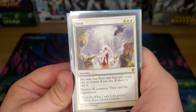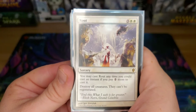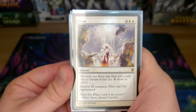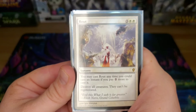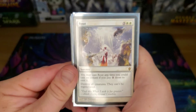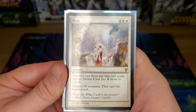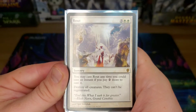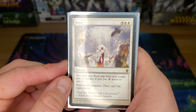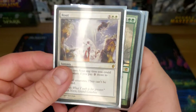Rout — destroy all creatures, they can't be regenerated. This one's great because it's an instant. If you have the mana, you can let somebody waste their entire combo, make as many tokens as they can, and then when they're about to swing at you — boom. Seven-mana instant-speed board wipe. I've actually baited a couple of those out with it.